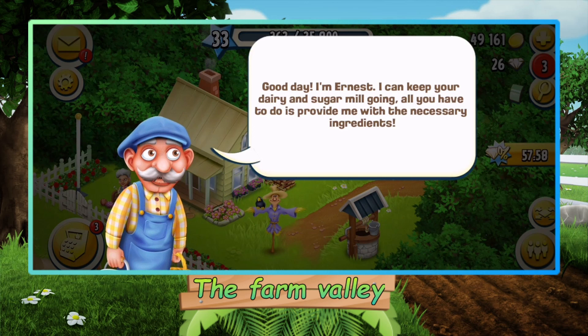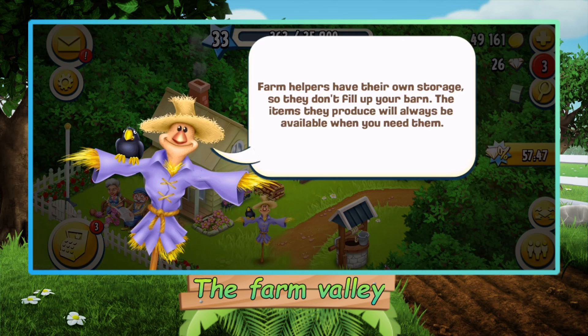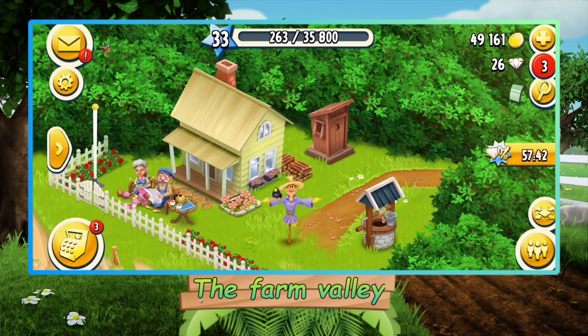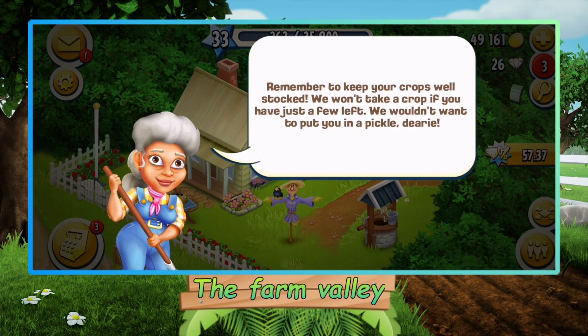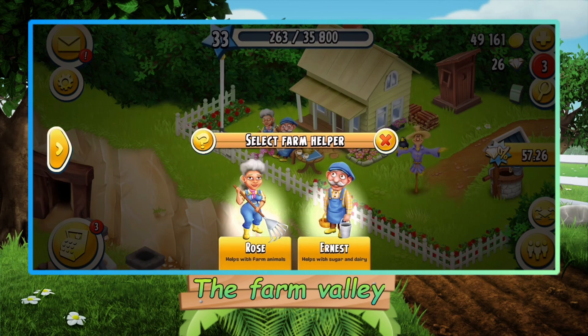Good day, I'm Ernest. I can keep your dairy and sugar mill going — all you have to do is provide me with the necessary ingredients. Farm helpers have their own storage so they don't fill up your barn, and the items they produce will always be available when you need them. Remember to keep your crops well stocked — we won't take a crop if you have just a few left; we wouldn't want to put you in a pickle.